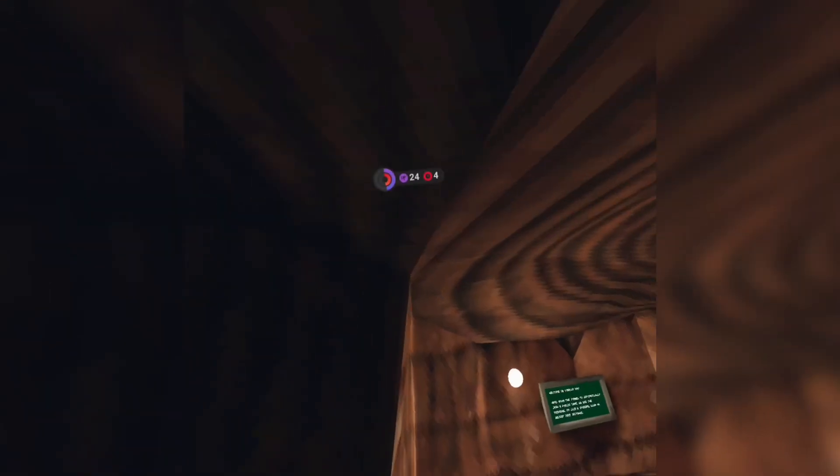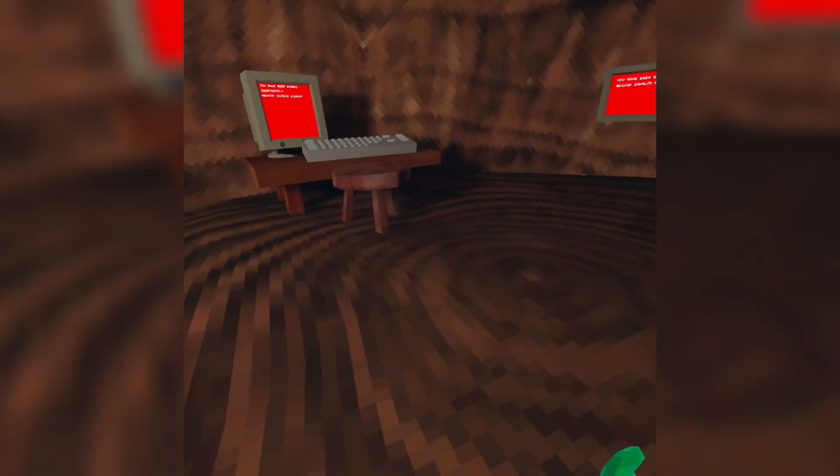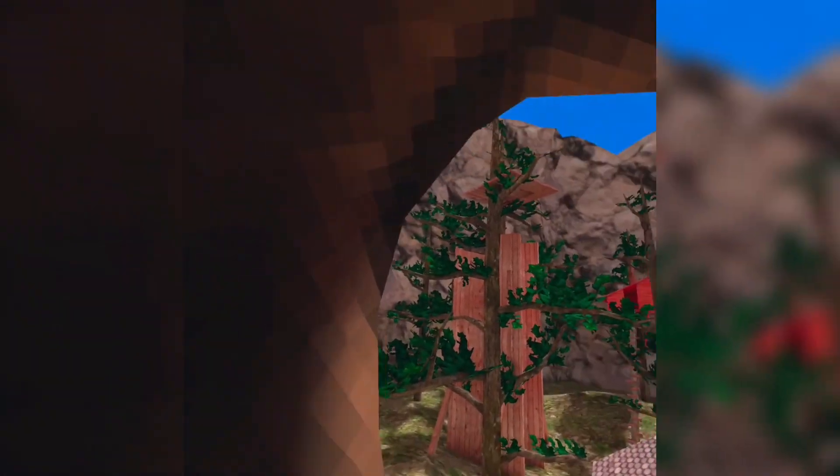Now we're up to the next update. The logo still looks as big as ever. I can't remember what update this is. Oh, this is the cave update. Anything different to forest? That shiny leaf isn't there.